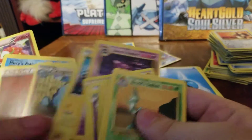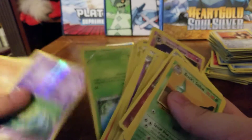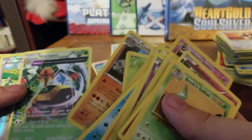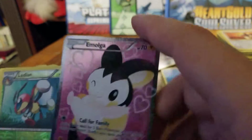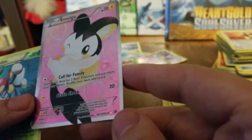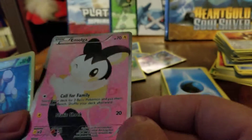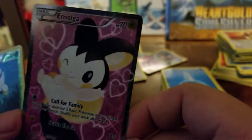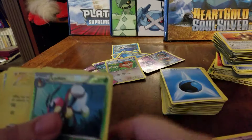One thing I can say about these cards is a lot of them are in nice shape. Reverse hollow Gulpin. I see something good — Conkeldurr, Vespiquen. Reverse hollow Patch, and that full art Reshiram. This is from Legendary Treasures, I believe. What a pretty card. If I decide to do a giveaway, I already have one of those, so that'll be what's in it.